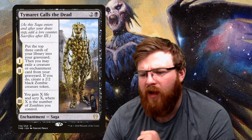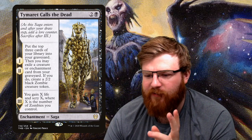Tymaret Calls the Dead — for two and a black, a saga. Each turn you add a lore counter. Chapters one and two are the same: put the top three cards of your library into your graveyard to fuel it. You may then exile a creature or enchantment card from your graveyard to create a 2/2 black zombie token — so you're doubling up on Ephemia's benefit for two turns. On the third chapter, you gain X life and scry X where X is the number of zombies you control. Once the saga completes it goes to the graveyard, ready to be exiled by Ephemia later on.